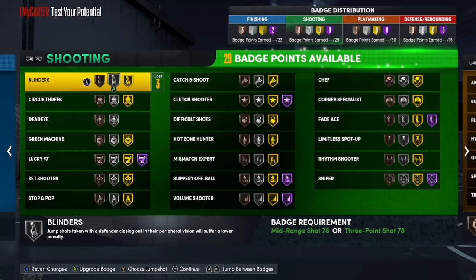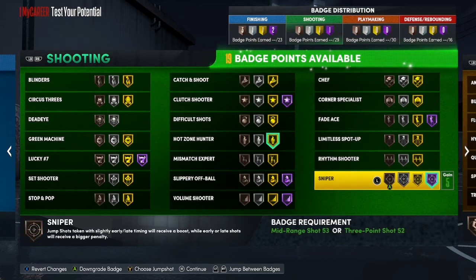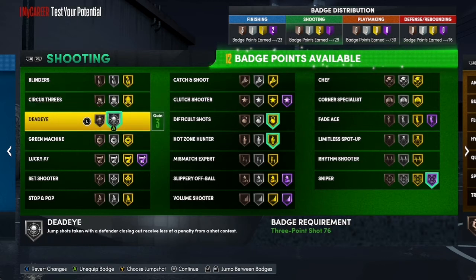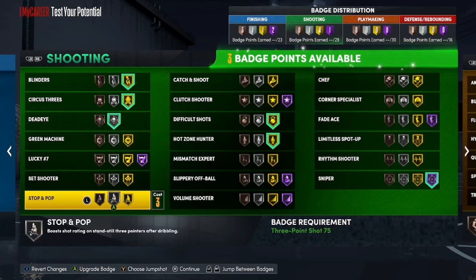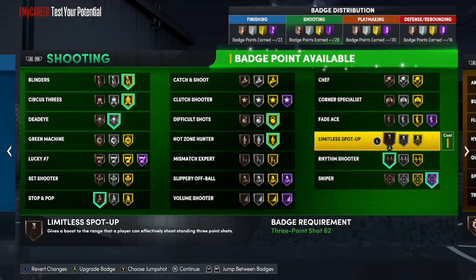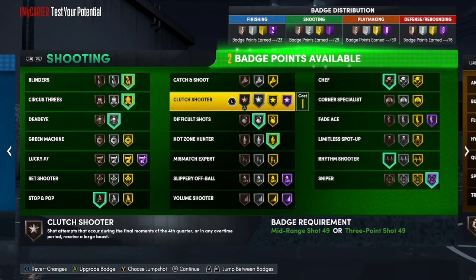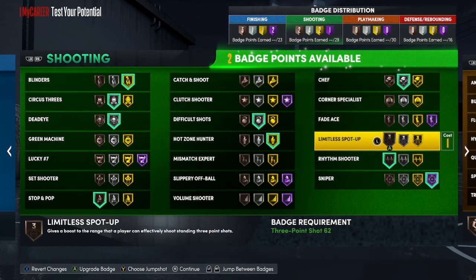You can go gold blinders or silver blinders. We're gonna start off with corner hunter and sniper, and probably throw on difficult shots on bronze, straight to silver, and some on gold. Throw on stop and pop on bronze, and you can throw on chef on bronze if you like, or probably throw on clutch shooter. Move some things to silver or gold — it's all up to you, whatever you feel comfortable with.